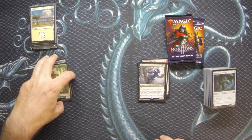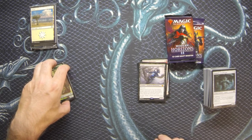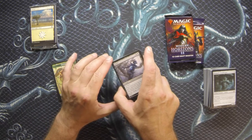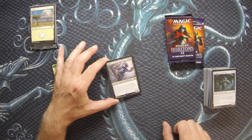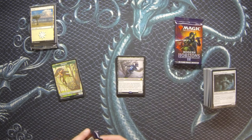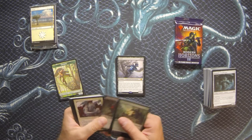Grief - two and two black for an elemental incarnation, a 3/2 with menace. When it enters the battlefield, target opponent reveals their hand, you choose a non-land card from it, and they discard that card. Evoke by exiling a black card from your hand - it's always sorcery speed, but it's essentially Thoughtseize without the life loss, just give up a card instead. Or if you hard cast it - a 3/2 for four is not that hard to cast, not unreasonable to just cast it and keep the creature on the battlefield without going down a card. Big, big pull right there.